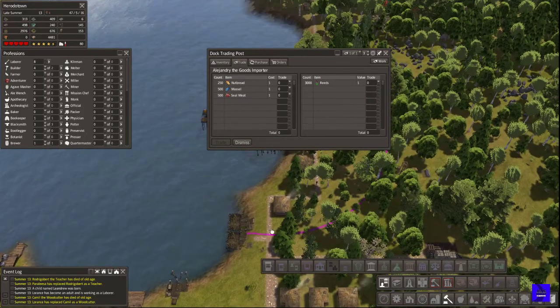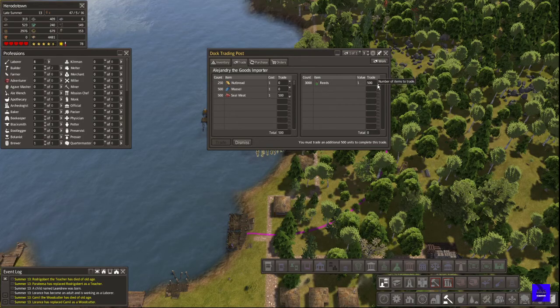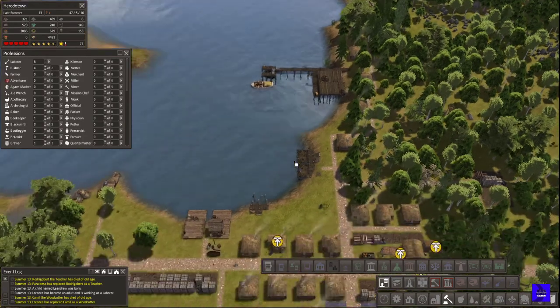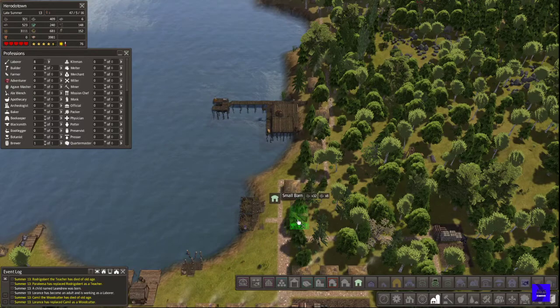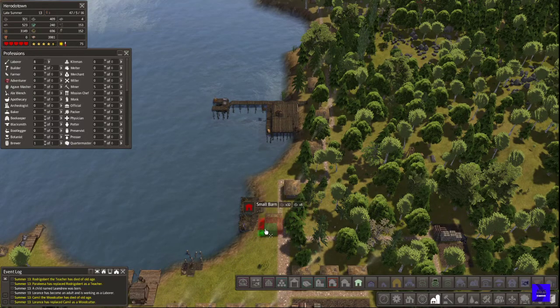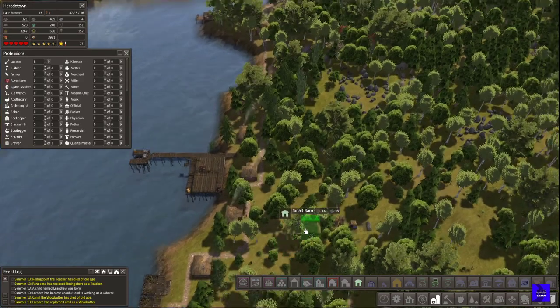We have almost a thousand reads there. If we have a thousand reads there alone, I don't feel too bad about getting some seal meat. We don't need more nut bread at this current time. Let's go ahead and put in a little bit more storage right here for the reads.